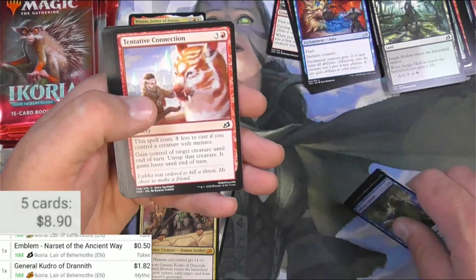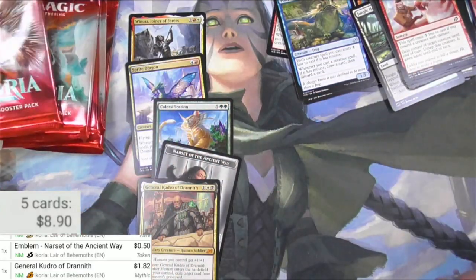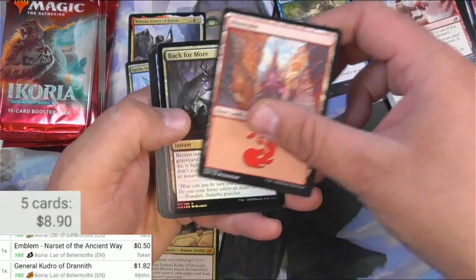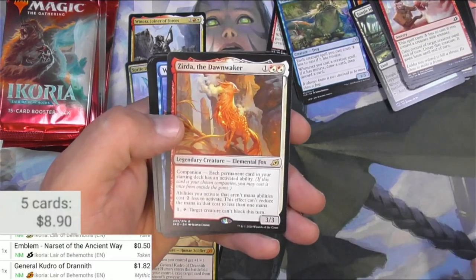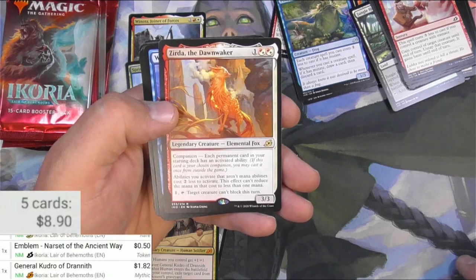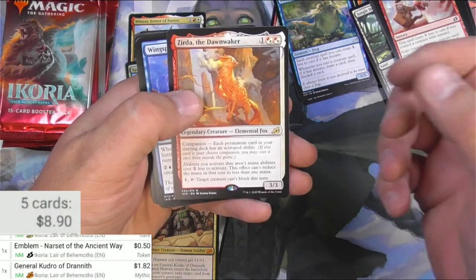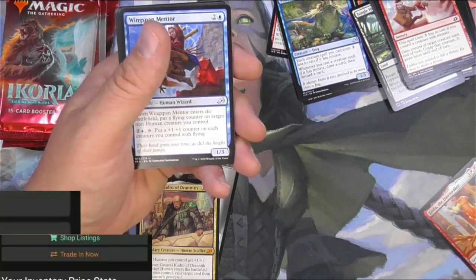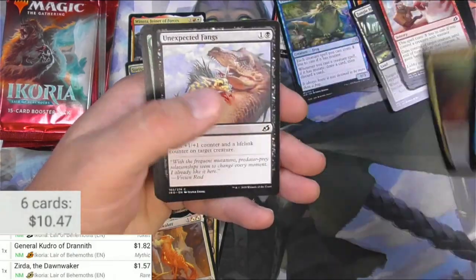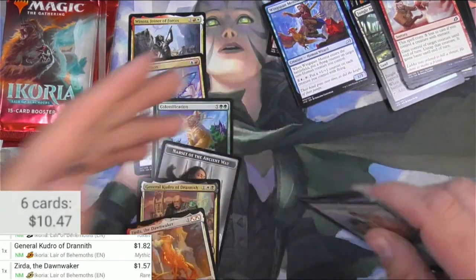But I digress. Heed Bonder Connection — I do love the flavor of this set. The monster plane is pretty cool and the showcases are fun too. We got a beast token, a Mountain, Back for More as a foil, and Zerta the Dawn Waker — the companion mechanic here. Each permanent card in your starting deck must have an activated ability. The ability it grants is: activated abilities you activate that aren't mana abilities cost two less to activate, though this can't reduce the mana cost below one. You can tap it to make a target creature unable to block this turn. Buck 96 for the promo pack version, regular is a buck 57 — so it's okay.